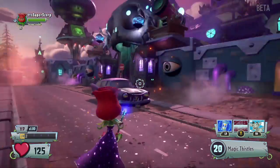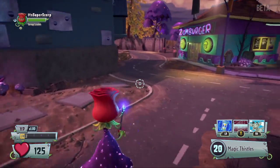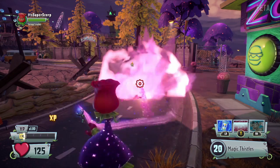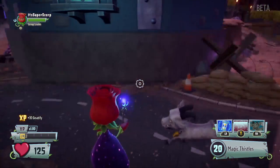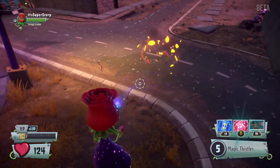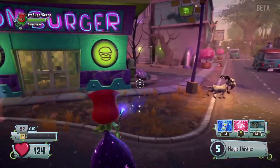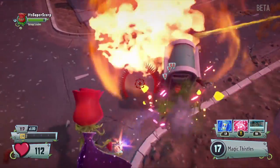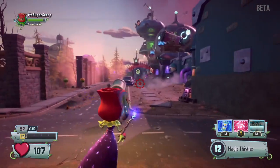She has another ability that slows down zombies — I'll get to that in a short while. Here's the goat ability: it can turn people into goats. They can still ram and hurt you, but they've been visually turned into a goat.